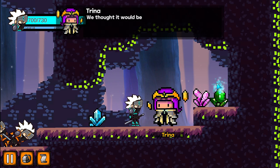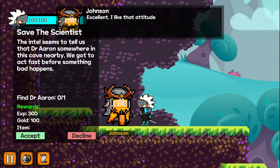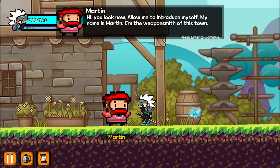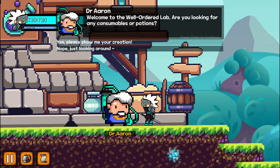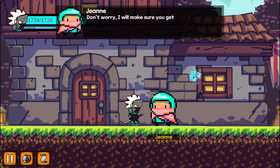NPCs play the most important role in this game. Apart from delivering the storyline, they have quests which players can accept and complete. Shops are also run by the NPCs. Lastly, speaking to certain NPCs will restore your health to full.